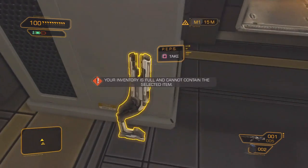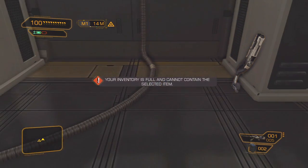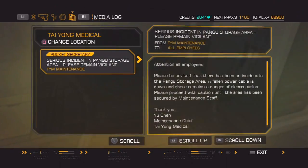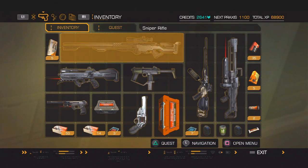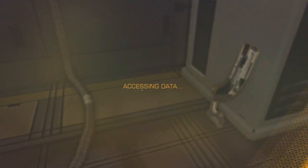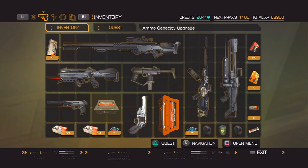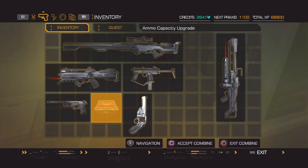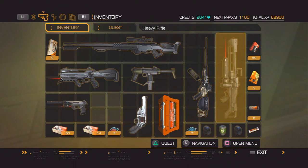What the hell is that? A PPS? Oh, that's a stun gun. Hold up, let's see what I can drop here. That is actually worth some money. Target leading system - let's see what we can combine this with. I'd like to increase the capacity of my assault rifle.